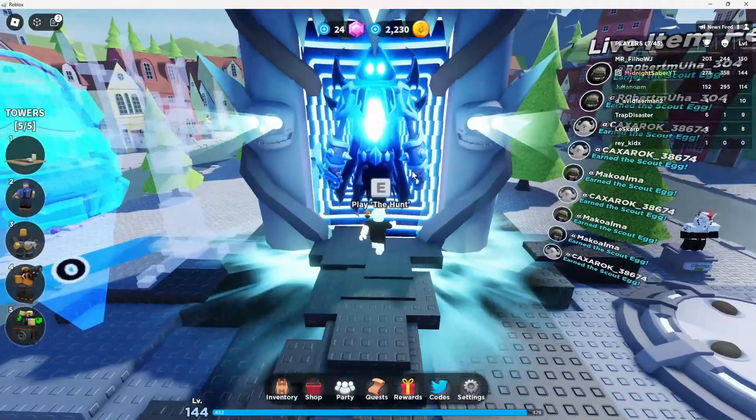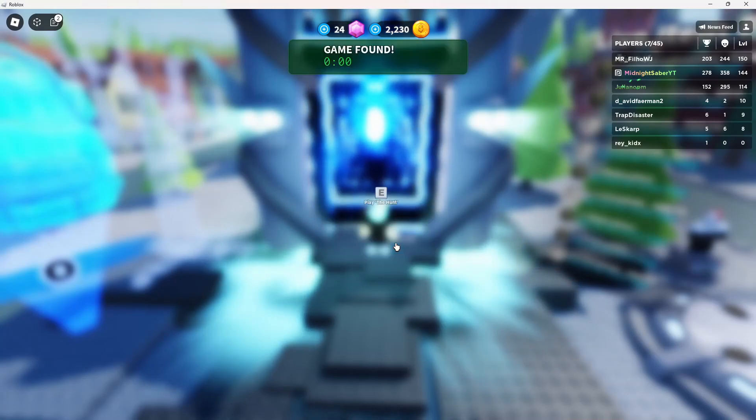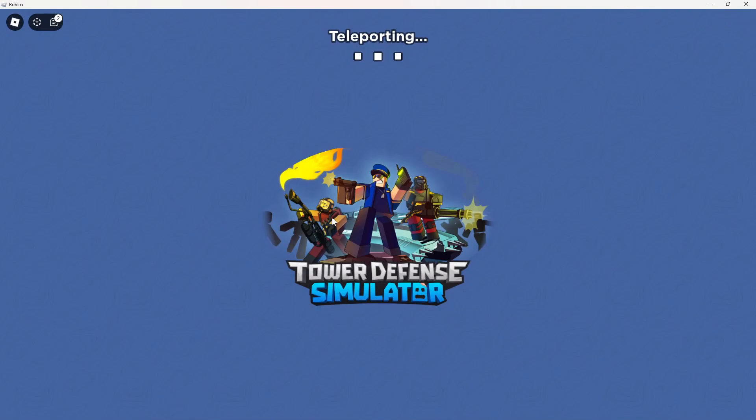We're just going to walk up to this portal, hit E, go to Beginner, and hit Solo because that's the only one you can do. Then you just wait until you get into a match.